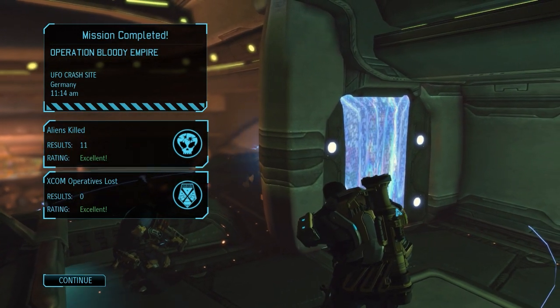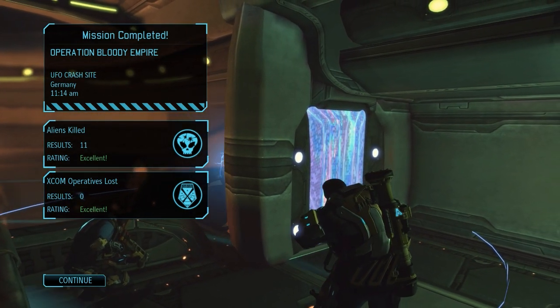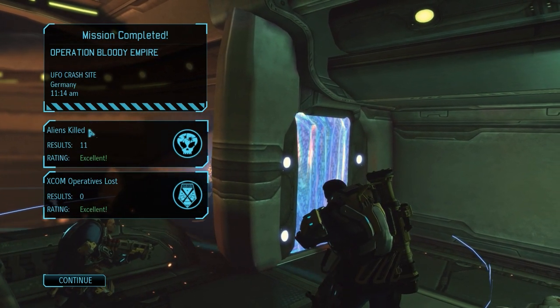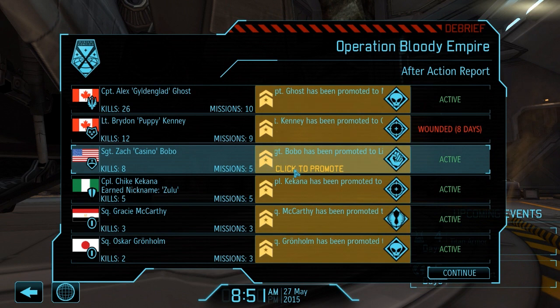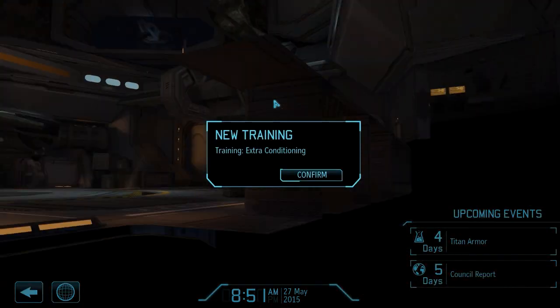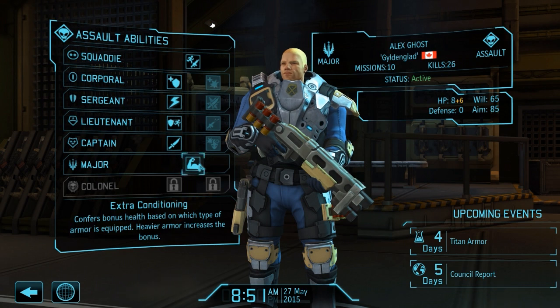Perfect — that took a long time but we did it! We killed a huge alien ship. It got quite hectic at the start but we actually did it. Aliens killed: 11. Operatives lost: zero. Perfect — absolutely perfect! Let's get back home. Look at the promotions! Kenny is wounded for eight days though. I got a promotion — I'm a Major now! Extra conditioning confers bonus health based on armor type equipped — heavier armor increases the bonus. I'm really sturdy now.